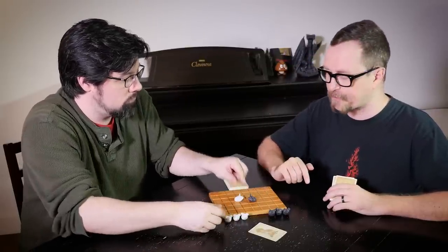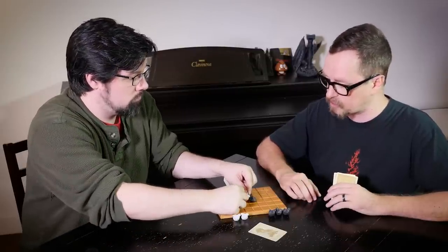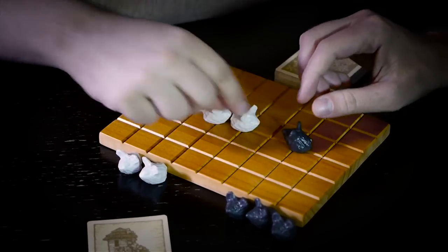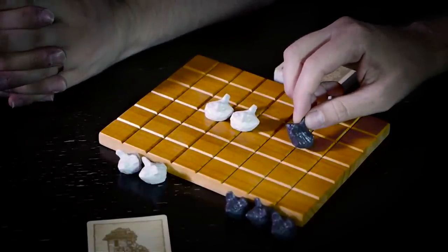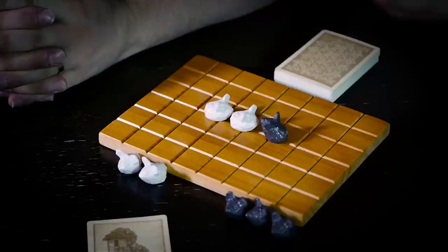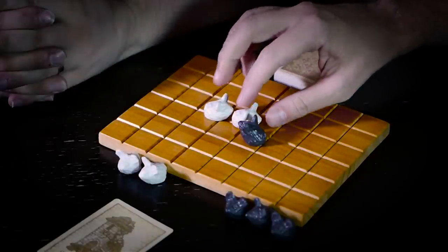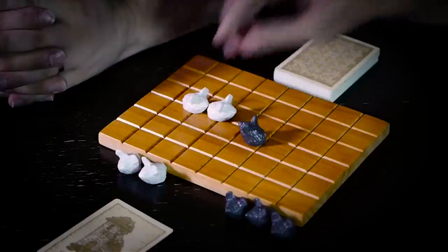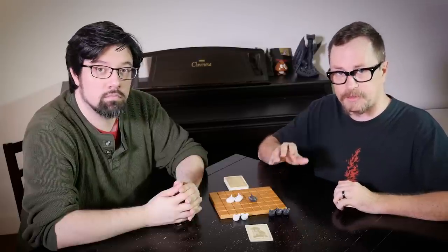Pawns always prefer to retreat to their own board edge when pushed by a Stronghold. This is a great and very effective Stronghold move — a way to take back the center. I make my regular move, build my Stronghold here, and the pawn must retreat. In this case it also pushes back the additional adjacent pawn. You can push multiple pawns with the Stronghold.